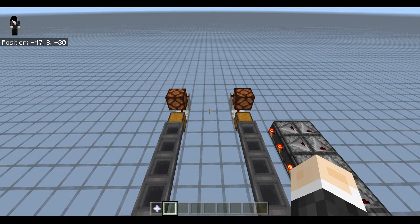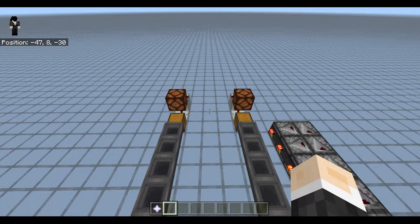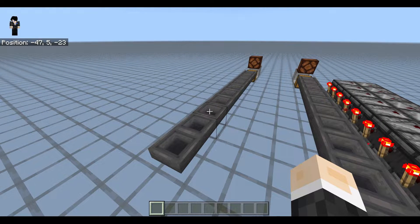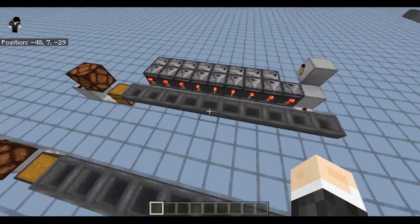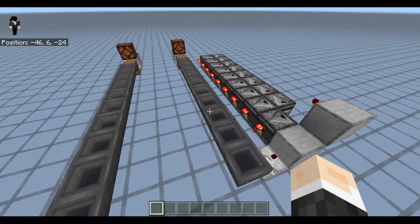At first I thought this probably doesn't work on Bedrock, but I gave it a shot, and here's the result. As you can see, we have our normal hopper line right here — this is the standard hopper line, nothing special — and this right here is the accelerated hopper line.